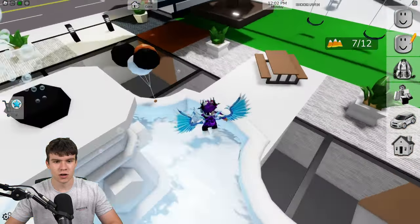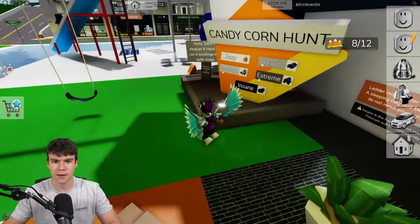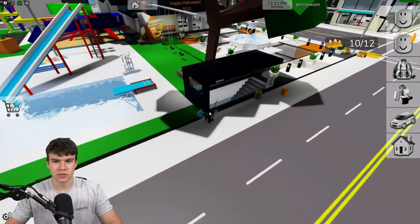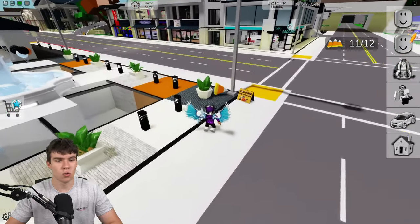Now for number seven, come right over here and collect that one. All you need to do is run over them. Number eight is over here. Number nine is going to be around there. Number 10 is simply over here. Once you have the 10th one, number 11 is here. And finally, number 12 is over there. That's all 12 for the easy hunt.